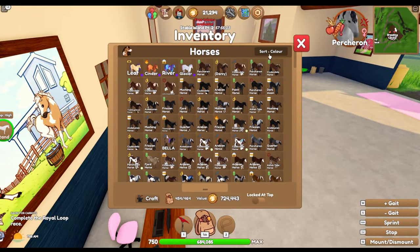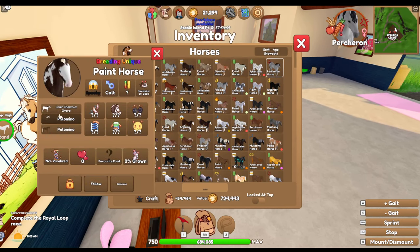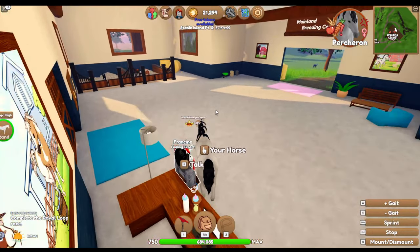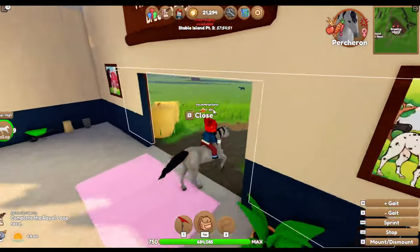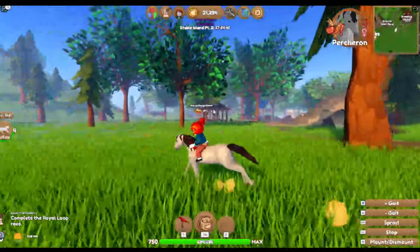What breed was that? Let's just go newest - oh, it was a paint horse. I still need to go and get those last two unicorns as well. Okie dokie chaps, let's go to the next island - let's kill some time. I do need to pop over, go grow some apples and stuff, try and make some money. I suppose we could go sell some of the horses we just caught to Larry.